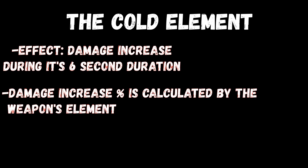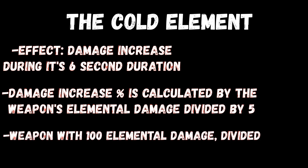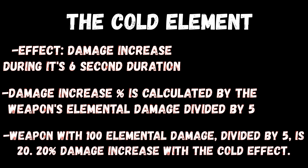The Cold element increases all damage dealt during the 6 seconds that it lasts. How much damage is increased depends on the elemental value on the weapon — say you have a cold weapon with a 100 elemental value on it, the damage increase is divided by 5. The damage increase can also stack on top of critical hits or strike throughs.